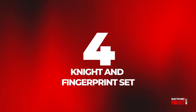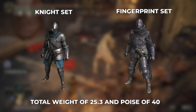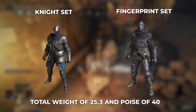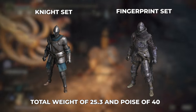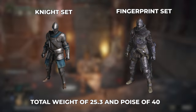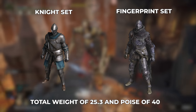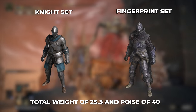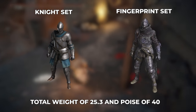Number 4: Knight and Fingerprint Set. The Knight Set and Fingerprint Set happen to possess the same weight of 25.3 and poise of 40. The Knight Set happens to be very accessible early on, by purchasing it in the Round Table Hold, which is surprising considering just how good this set is. The Fingerprint Set, on the other hand, can only be accessed late-game in the Mountaintops of the Giants, by defeating Round Table Knight Vyke, who can be found at the Lord Contender's Evergoal. Overall, the Knight Set possesses more useful resistances, but the Fingerprint Set makes up for its lower absorption with a much higher robustness, which is great for dealing with the many Bleed and Frost users in PvP. Both sets definitely have great pieces you can mix and match into your builds, and they're pretty light. You can't go wrong either way.